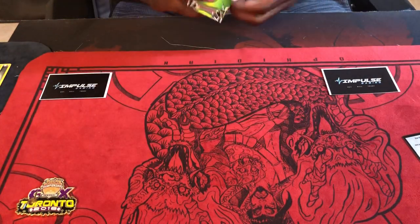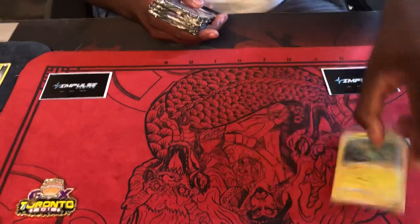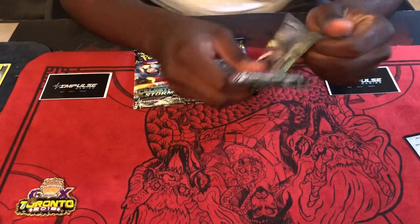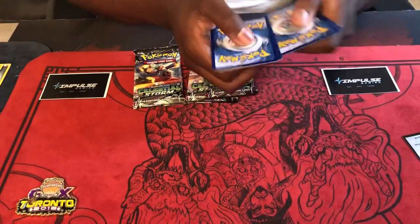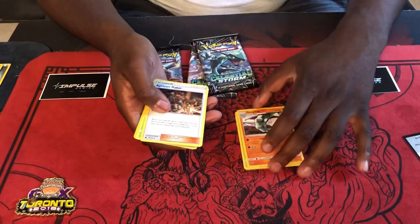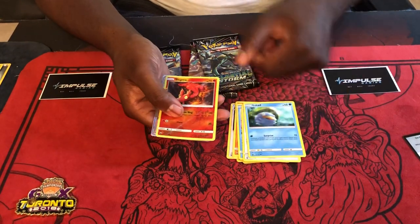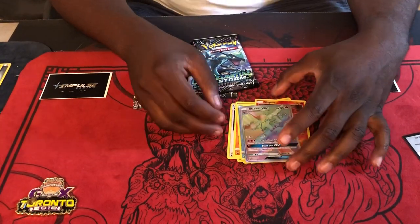All right, our next box — and in this one we're getting Manetric, nice. Let's see here, start off with the stack attack, one, two, three. All right, we got Scyther, Dawn, Fanbuzz, Apricorn Maker, Bellsprout, Fancy, Clamperl.